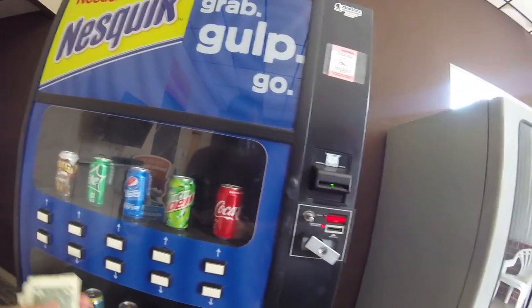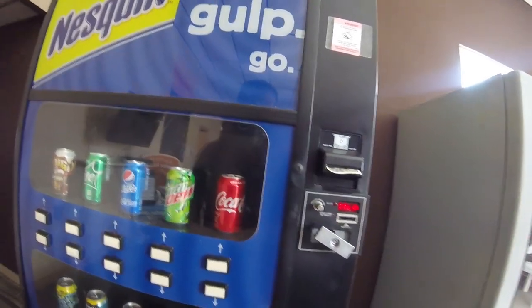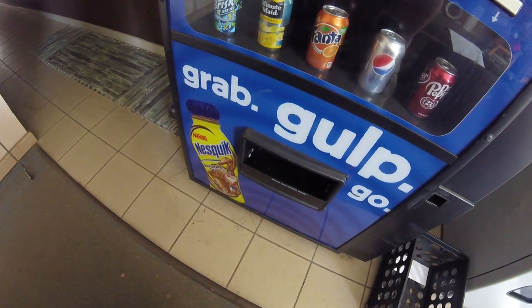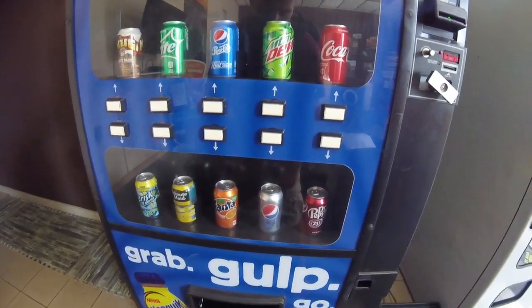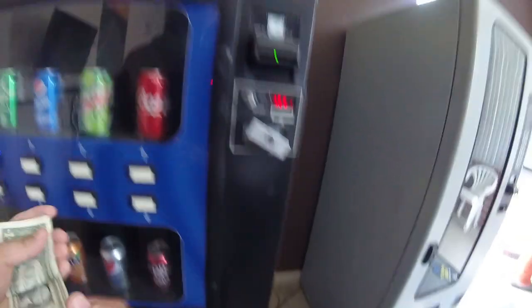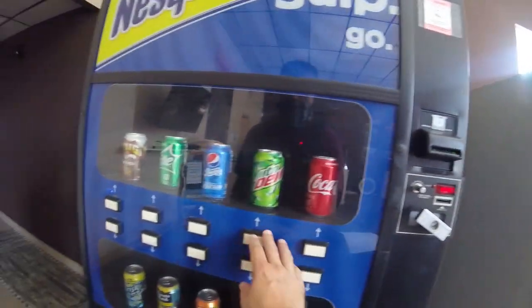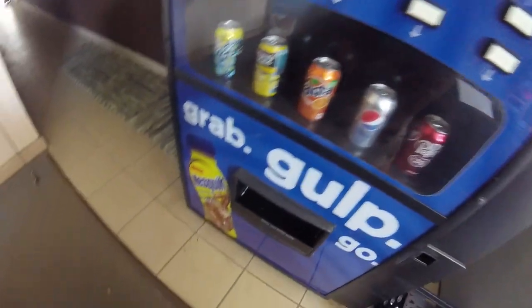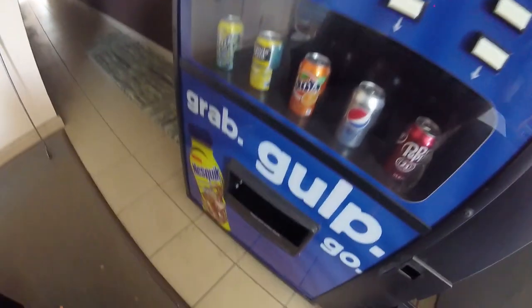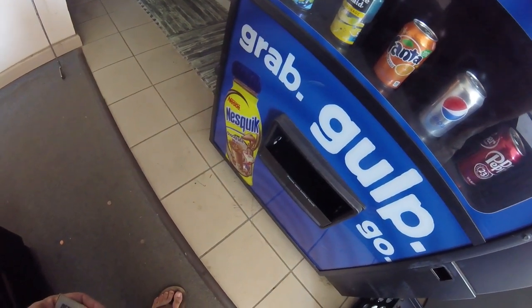We're going to start testing. Dollar in, press Coke - we should get one Coke out. Still waiting for that motor to turn. There we go, finally Coke came out. Next dollar in, selection two - we should get a Mountain Dew. That's programmed properly, Mountain Dew dispensed. Next dollar in, selection three - we should get a Pepsi, but we got a Coke.